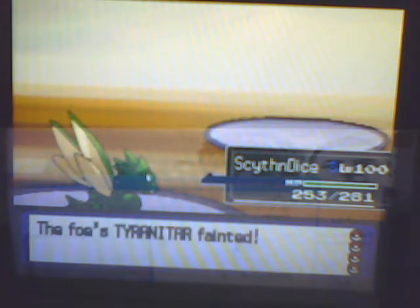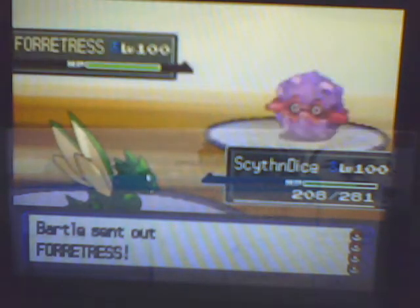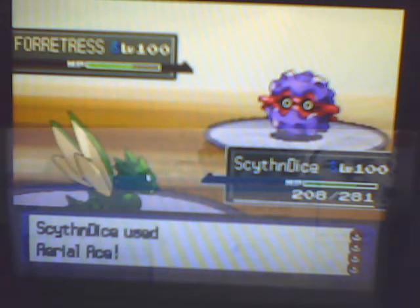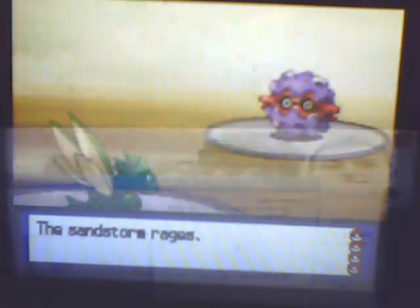Okay, so with my Scyther I'm getting a pretty nice sweep started with one Swords Dance. He goes into a Forretress, and I just go for the Aerial Ace. I tried to go for a Swords Dance but I forgot about the Taunt, so that's still okay — that's pretty cool.